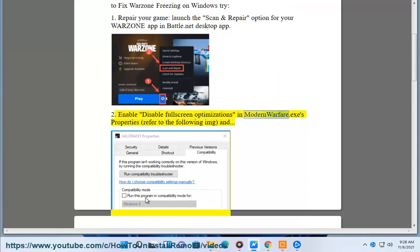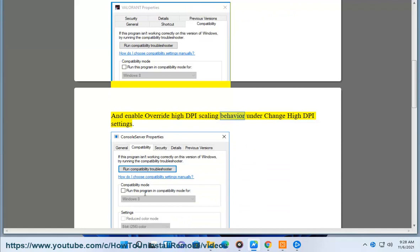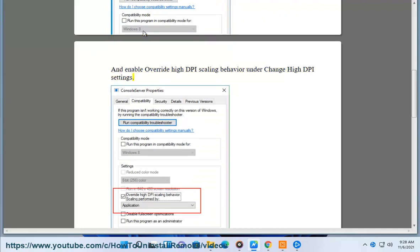2. Enable or disable full screen optimizations in Modern Warfare.exe's properties, refer to the following image, and enable 'Override high DPI scaling behavior' under 'Change high DPI settings'.